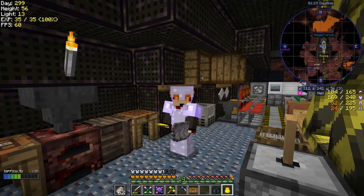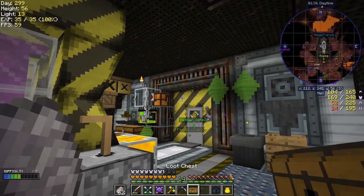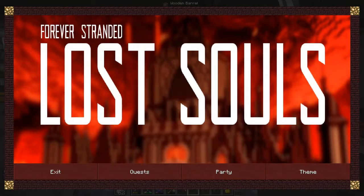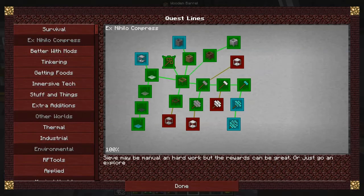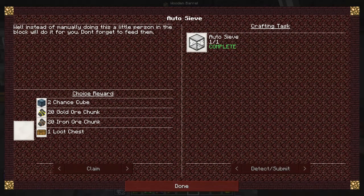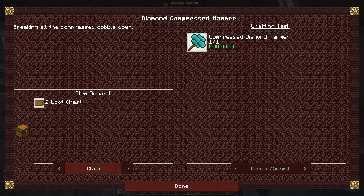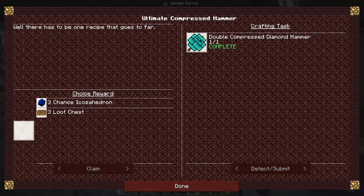Anyway, let's have a look. I've got a loot chest here and I think I've got some more quests to claim, so let's do those first. We got some pretty good stuff actually. I'll go for the chance cubes barrel — I think I'm going to go for the chance cube again, two of them. What have we got here? Compressed diamond hammer, and this one is also a choice reward: three loot chests.